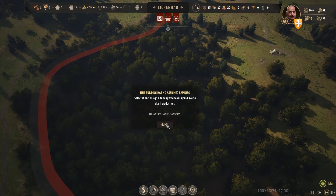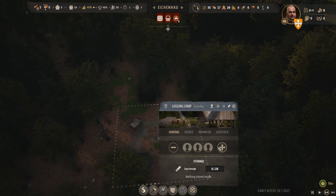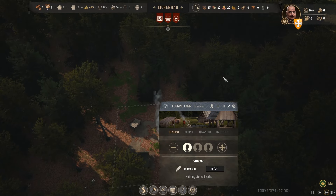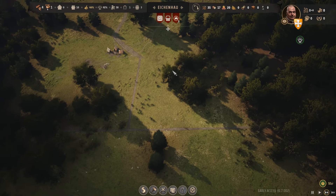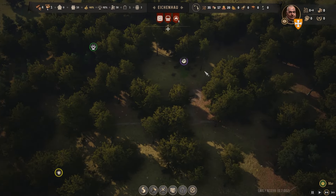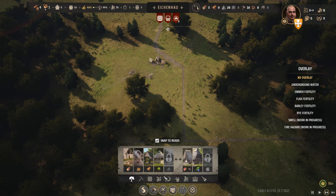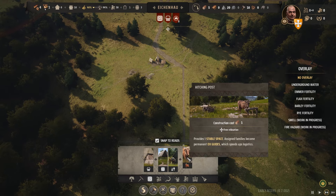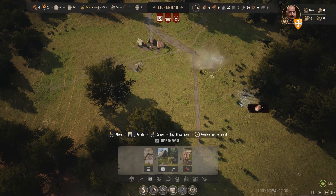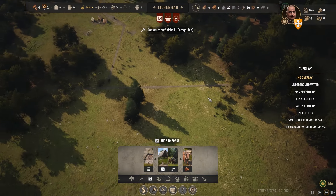The lumber yard's finished, so I'm going to click it. I need to assign people to it - it assigns one family. You always need to leave somebody in construction, unassigned, otherwise you can't build anything. We're going to start cutting down these trees, get loads of wood in, and then build the foraging hut and start getting berries. I'm going to put another hitching post down over here - that'll give me another ox when I add it. Then I can carry two lots of timber. I'm going to start building quickly.